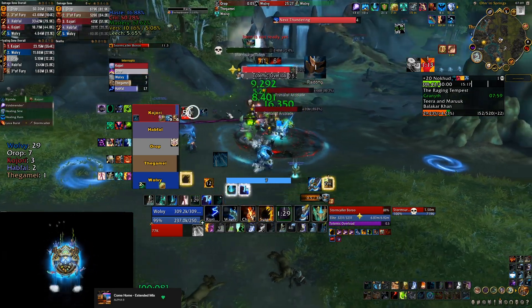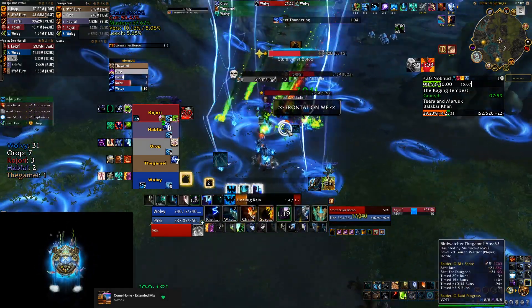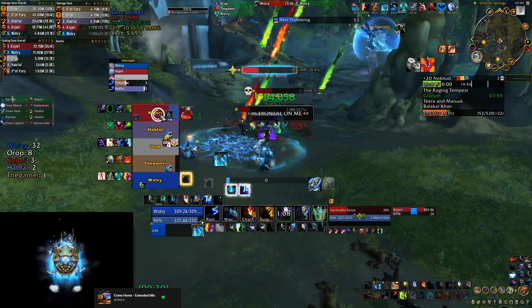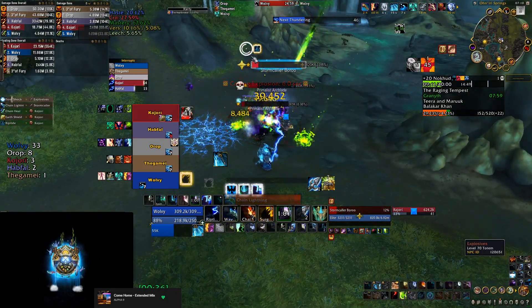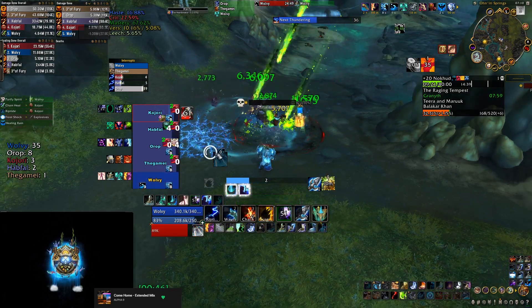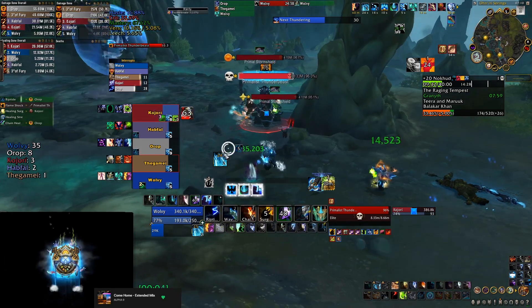Let's go through the trash around the second boss — it's very important. There's a totem marked here; you want to kill it as quickly as possible because it pulses damage and leaves a patch on the ground you need to move away from. The rest of the mobs do Stormbolts — interrupt as many as possible because they hit hard, especially on Fortified. Those mobs are also stunnable and hexable, so help mitigate damage. The little elementals floating around can be purged to get rid of their shields and kill them quickly.